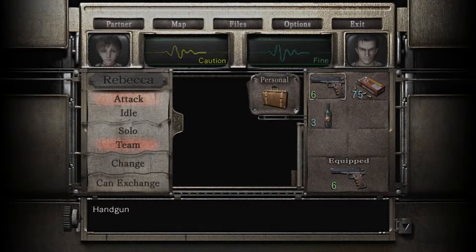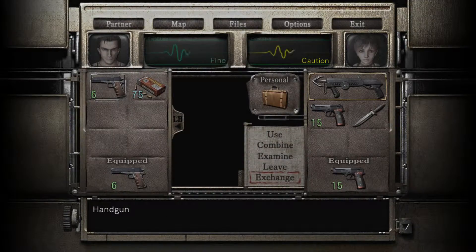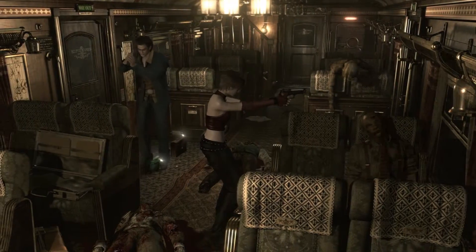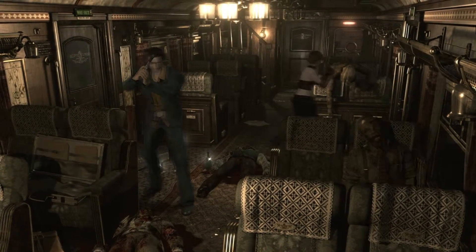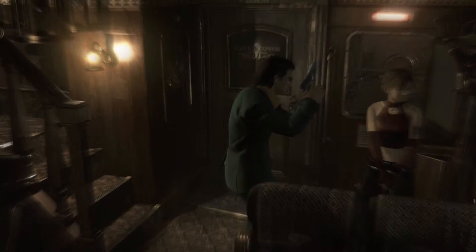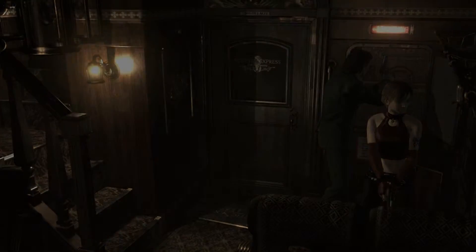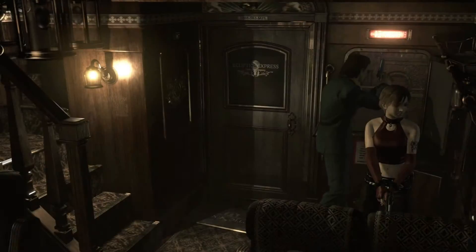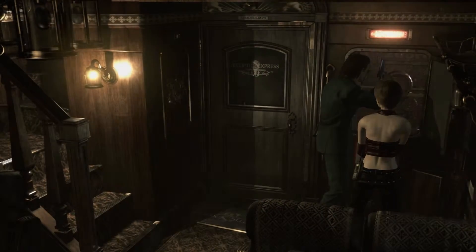I'm going to send Billy in. This is another part where you're going to get separated from your partner. I recommend sending whoever has the most health at this current point in time. What you're going to want to do is walk right over here, and right at this open window is where you're going to want to use the hookshot. Go ahead and use it and it'll get you right back up on the roof.